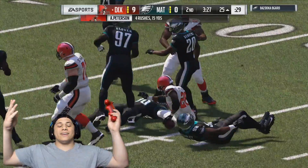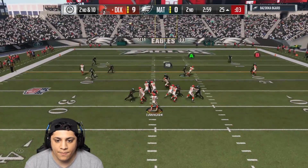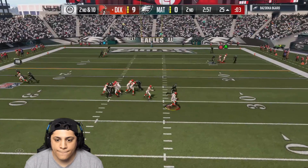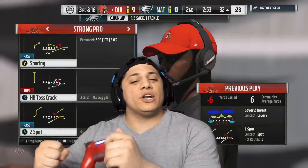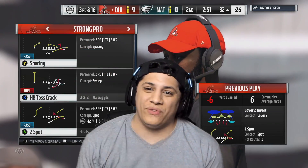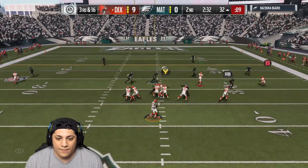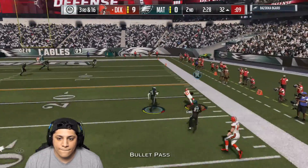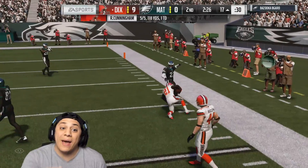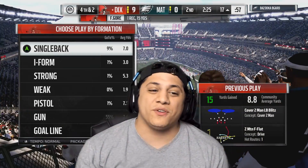I got a tight end on the right side. Second and ten. Look at that — instant hit stick! I went to throw the ball away and my guy pump faked. Are you joking? Jesus, this game is so bad. There you go, Frank Gore out of the backfield — that mega suction tackle to stop the first down.